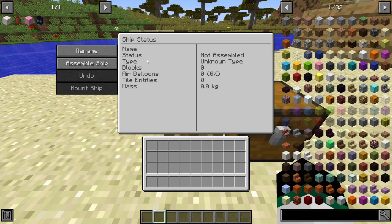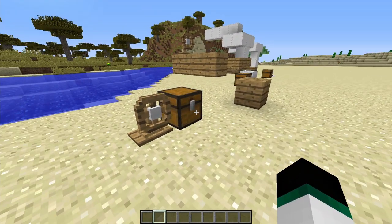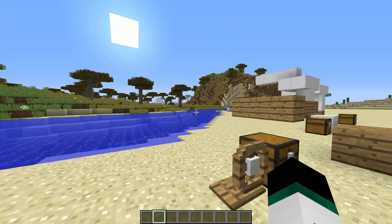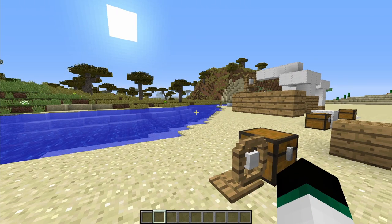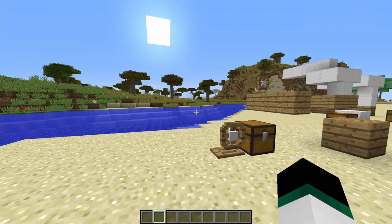This interface lets you rename the ship, assemble it, and undo an assembly. Certain blocks don't count as ship blocks — sand, grass, and stone don't count because they're blocks you'd find in world terrain generation. Basically, blocks like dirt and sand wouldn't count as ship blocks.